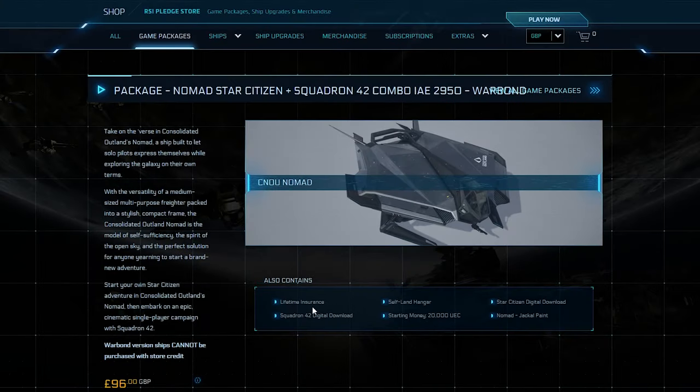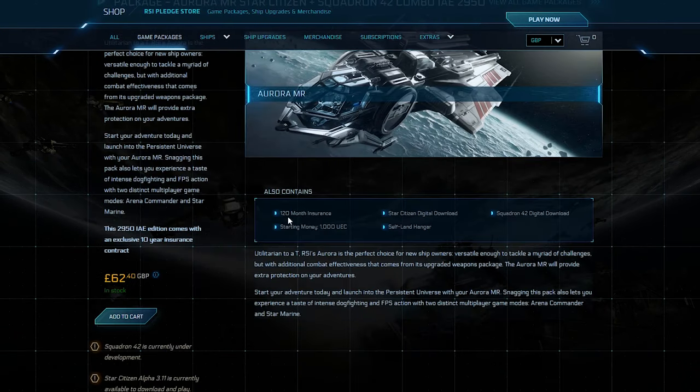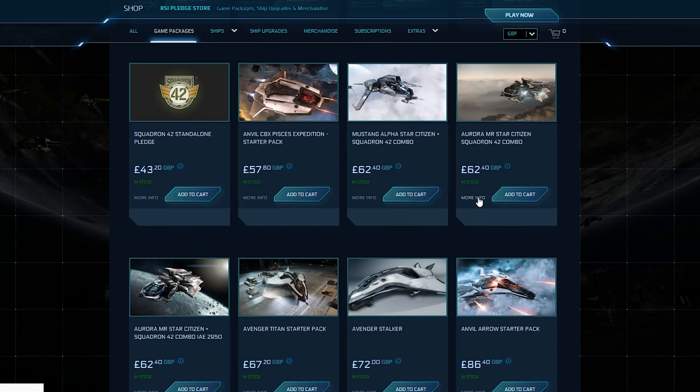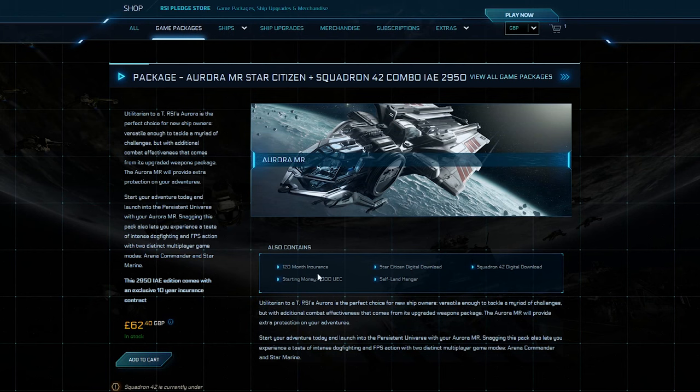Your buying priority is to get a game package with a ship with lifetime insurance. If that's too expensive or not available, look out for a game package named after the special event, as that one will give you years of insurance instead of just a few months. For example, a standard Mustang Alpha combo package might only have three months insurance, but if you scroll down you'll find an Aurora combo package named after the special event — Aurora MR Star Citizen Squadron 42 Combo Intergalactic Aerospace Expo 2950 — and clicking More Info shows it has 120 months insurance, which is 10 years.